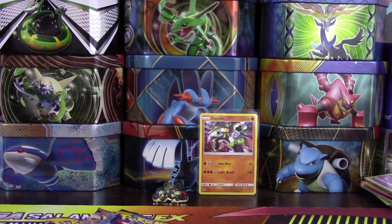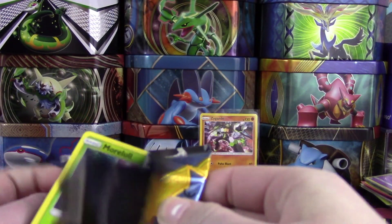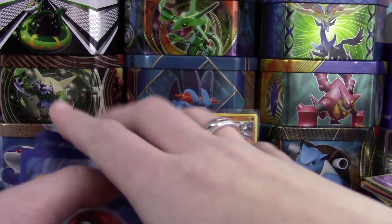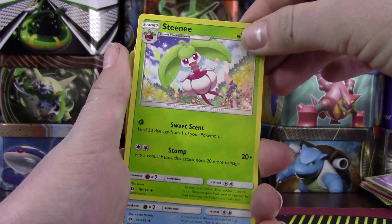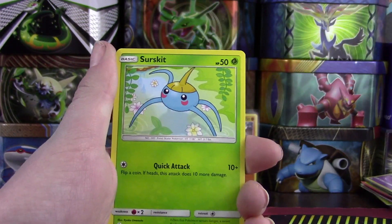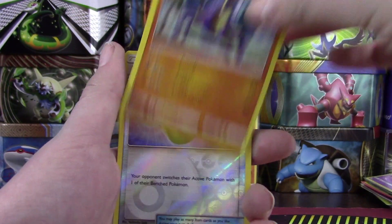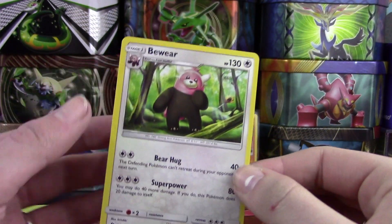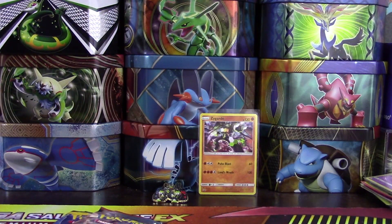Hopefully we get as good pulls as I had earlier. Sarah, pull me something good. And it's four to the front, right? Yes it is, I remembered. We have a Fire Energy, Herdier, Steenee, Poliwhirl, Morelull, Fomantis, Surskit, Growlithe, Crabrawler — a Repel, and a Bewear. That's really cute. I love that line so much — it's one of my favorite lines from Sun and Moon. It looks like a little red panda and I think it's adorable.